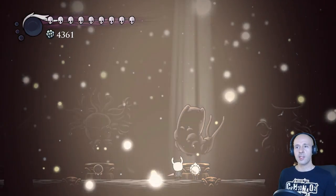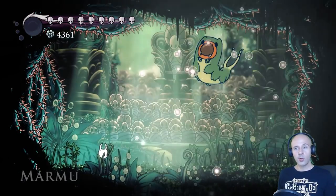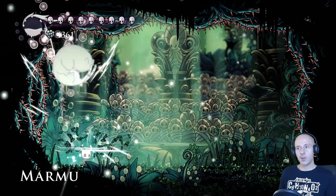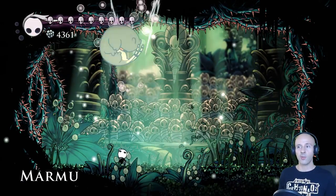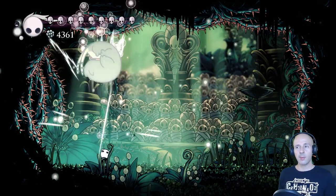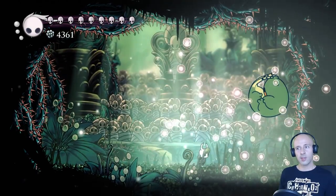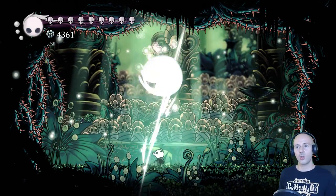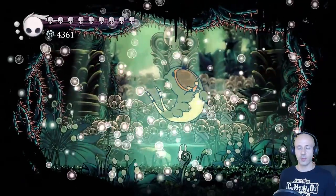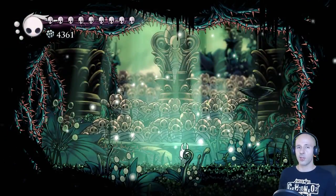Next is Marmu. This is an almost free fight. You need some decent reflexes but it's basically playing Arkanoid with Marmu as the ball. You could simply not move and just time your slashes since she'll always come directly at you, but I find it easier to move below her and use the upward slash.